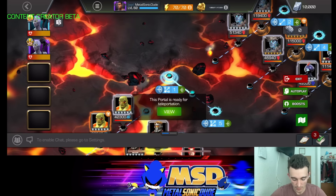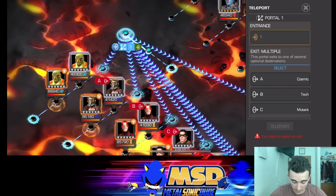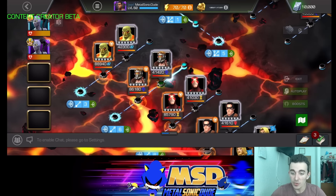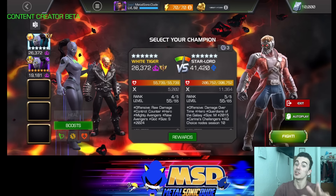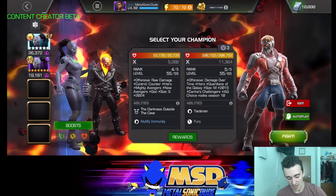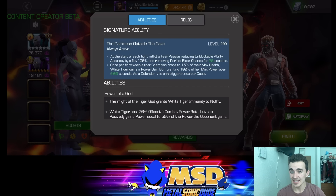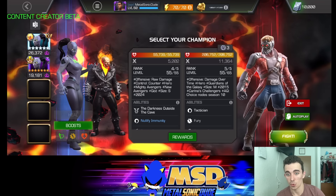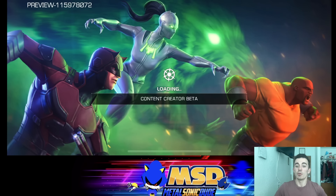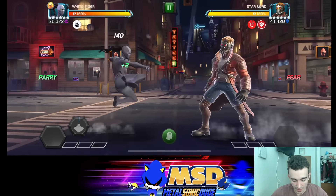All that gameplay was with the unawakened version. Now I want to show what the awakened ability looks like. I think the awakened ability is really nice to have but not required at all. The duration of her power gain scales with the awakened ability — it starts around 20 seconds and scales all the way down to six seconds at high sig. The power gain is 100% of her power, which is very useful for closing out fights and weaving in special attacks as finishing blows. She also gets the Fear passive, which reduces unblockable ability accuracy by 100% — very similar to Infamous Iron Man's awakened ability.